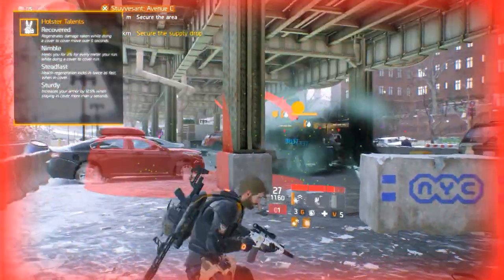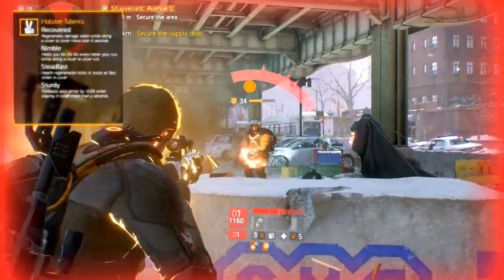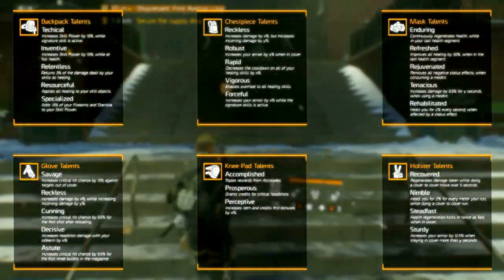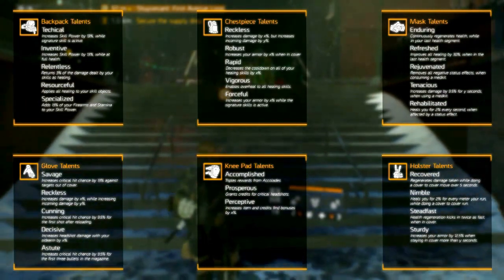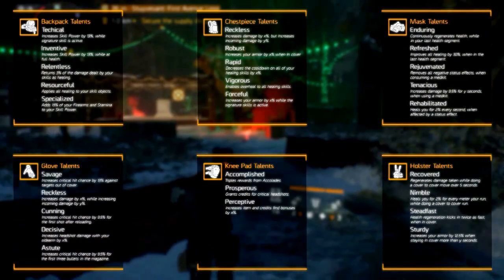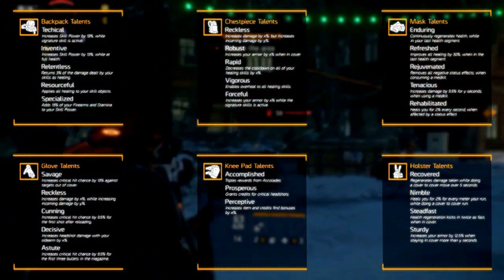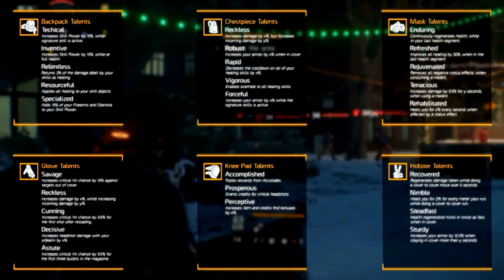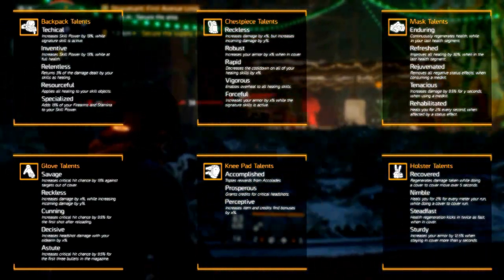Some of these gear talents are better than others. Let's take a look at the ones that are usable. On the backpack, two talents are of particular interest. The first one is Specialized — it works well with builds that are focused around skill power. The second one is Resourceful. This way you could combine a medic build with a technician build by putting a support station over your turret for more endurance.